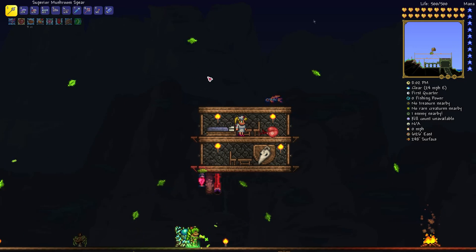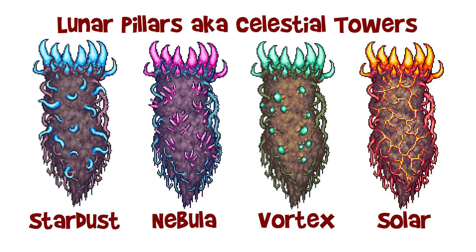First, about the event, including how to summon and spawn it. The Lunar Events begin immediately after you defeat the Lunatic Cultist boss. Four Celestial Pillars will spawn, spread out in four different areas above the surface of the world. They don't cover the entire surface, but they do overtake large areas — they have a zone around them where enemies associated with that pillar begin to spawn. They will not normally spawn in the center of the map near your original spawn point, though if your town is elsewhere, they could spawn over it. They do not spawn in any particular order, but all four will be there.